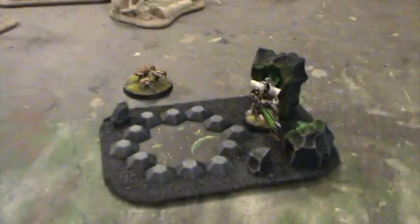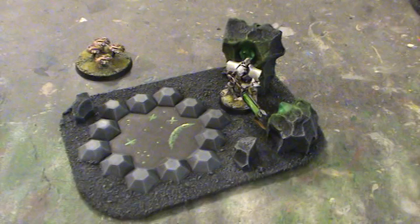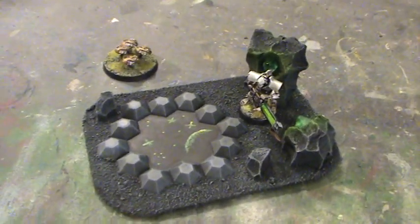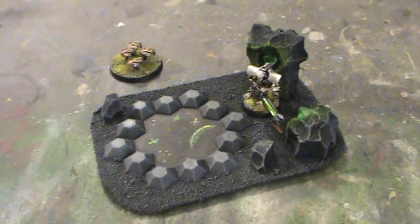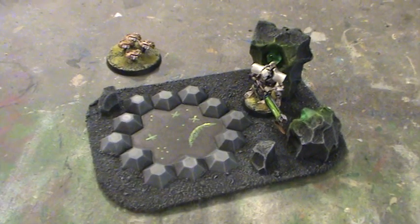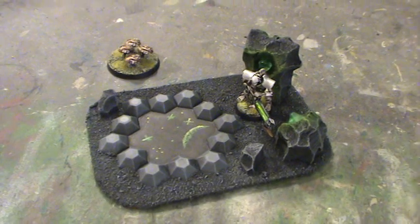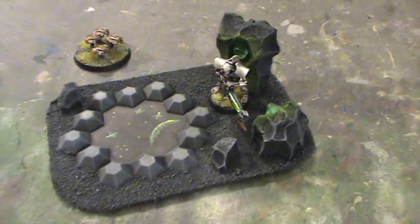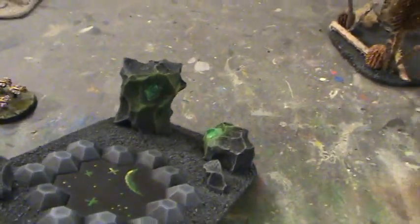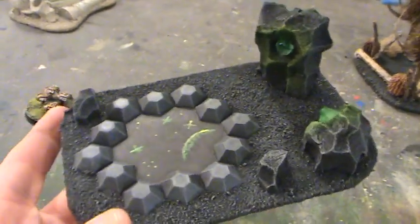Moving along, I guess I've been in kind of a gateway slash pool kind of mood of late. This is — I know people are going to jump me on this because they don't use warp gates or whatever — it's some sort of a portal, put whatever title you want. It's just a standard Necron green crystal and rock set like I do.